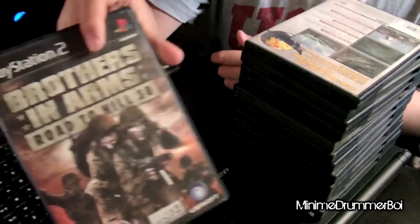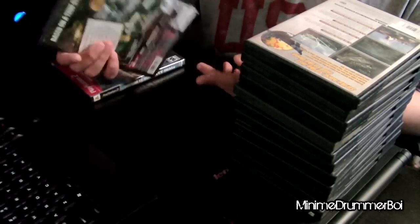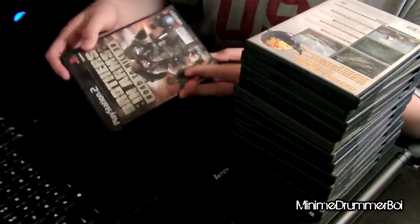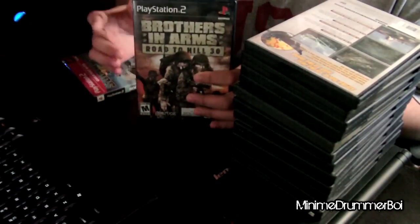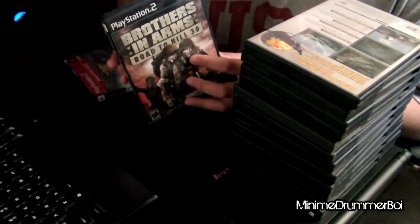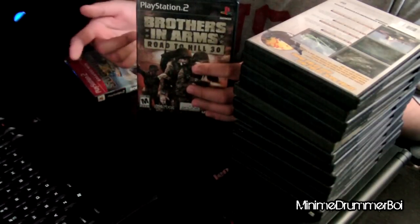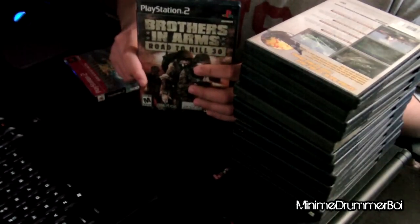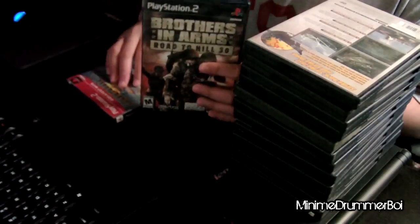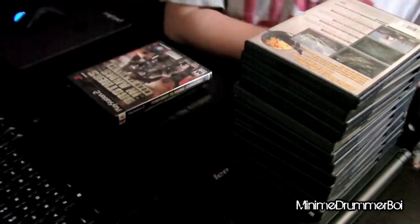Next game up: Brothers in Arms, Road to Hill 30. Not my most favorite game. It was okay, it wasn't that bad, but the level difficulty was really, really hard in my opinion. I had a lot of trouble with this game. You really need your squad — you can't really pass the level without a squad member. If you lose even one squad member, it makes the game really difficult to play. But overall, it's an okay game. I'll give it like a 7 out of 10.